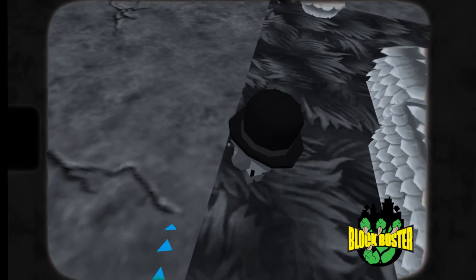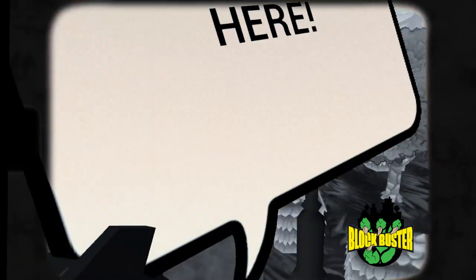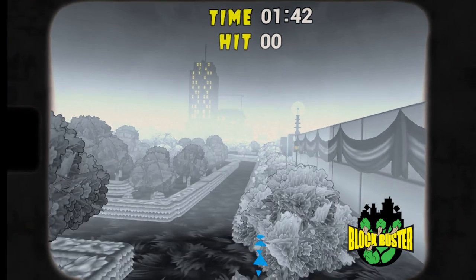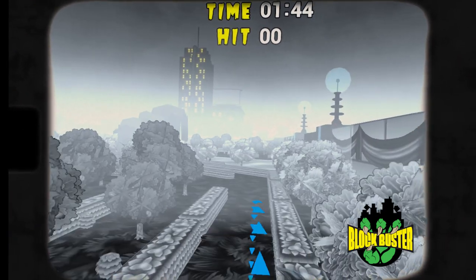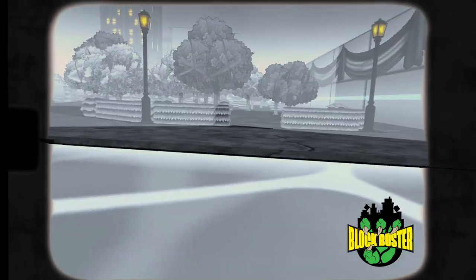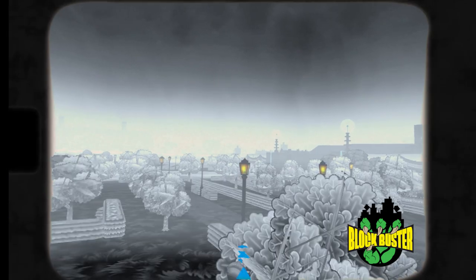You start out in the center of the park and you work your way to the outside of the city. There's one costume piece in the park itself — it's inside one of the water areas, so all you gotta do is just walk around and look in the water and you'll eventually find it.